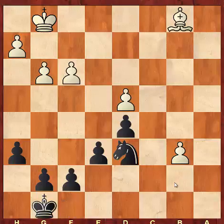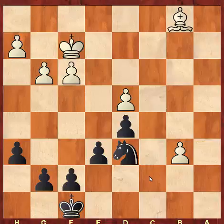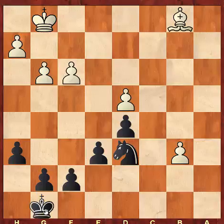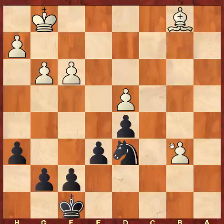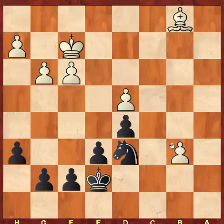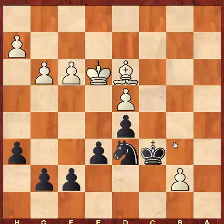Now I'm trying to rush my king back. King f2 — notice that if the king would have been on g8, the game is just lost. For example, if king g8 here, then after bishop d3, king f8, bishop a6, king e7, and then just push the pawn — black is forced to give up the knight. But my king was not on g8, he was on f8, so I have plenty of time. King e7 after king f2. Bishop d3, king b7, king e3, king e6, b7, and now I'm just picking up the pawn — takes, and black should be winning anyway.